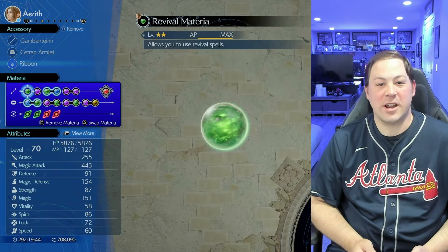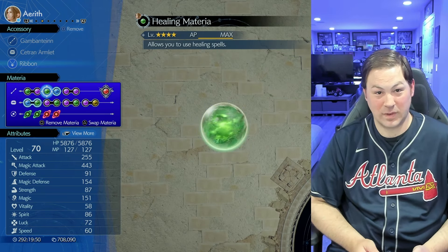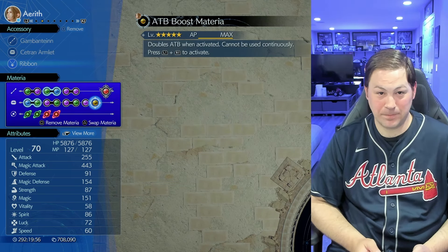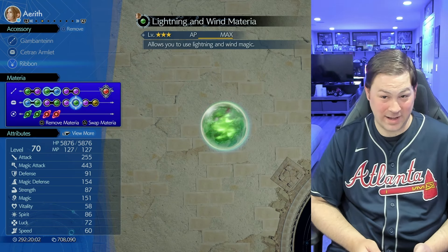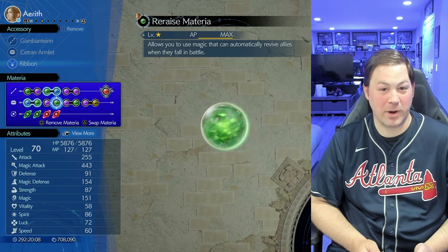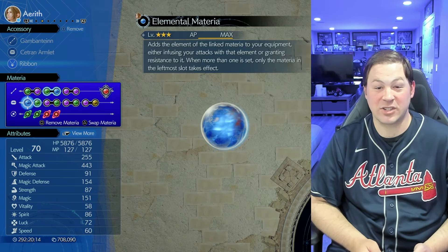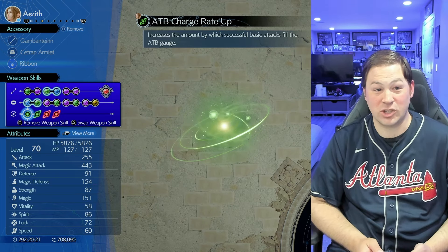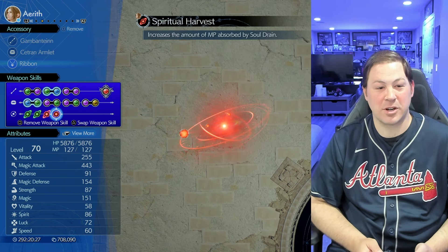If I had done this correctly, she would have had the ribbon and Yuffie would have had the enhanced karmic cowl. Aerith's materia is revival, limit support, healing with magnify, HP/MP, ATB boost, first strike, lightning and wind for spells, magic up, re-raise, ATB stagger, and elemental fire on defense. Her weapon is the Gambantian with ATB charge rate up, reprieve, ATB limit, and spiritual harvest.